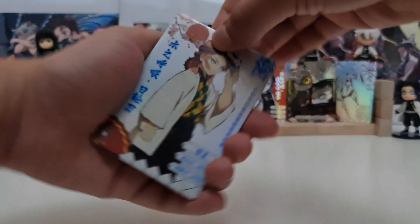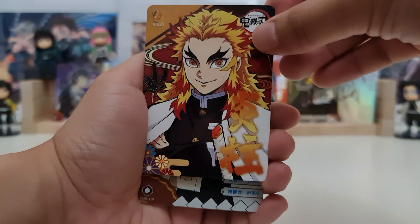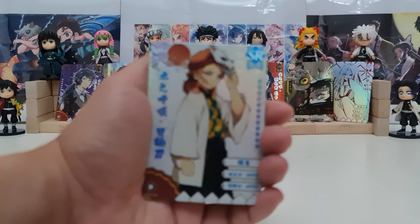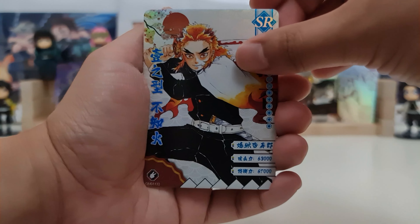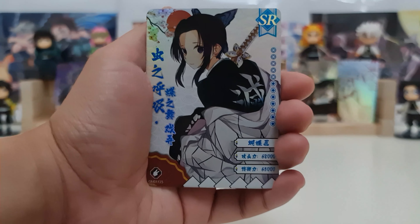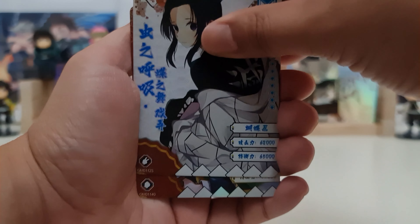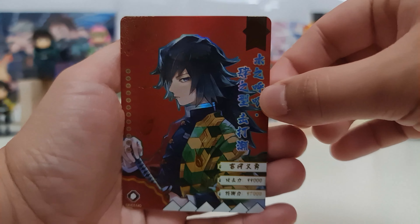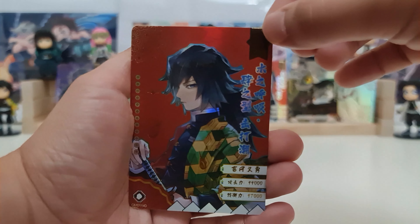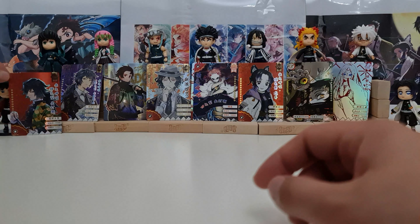Next one — promo card, promo card. It is Rengoku, the Flame Hashira. Sabito SR, Rengoku SR, Shinobu SR. And our hit — we have Giyu SSR! So we don't have space anymore. I'll put it here.